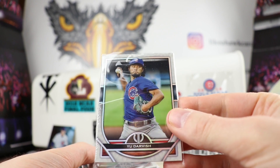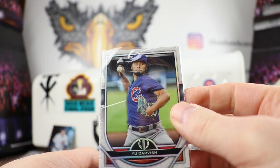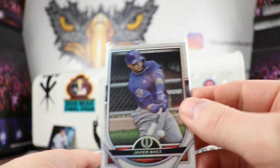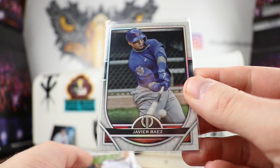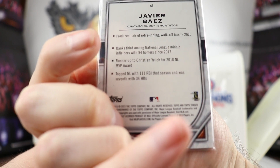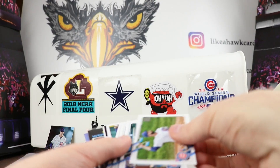The first thing is a Topps Tribute card - look at that, Yu Darvish. Love this - this is the base. Now I know the boxes are $400. I think he did take the plunge and buy one just to say he opened a Tribute. I'd love to open a Tribute box, so we'll have to see if we can do that maybe next year. We got a Javi Baez - again the base, but I love the back of it. It doesn't show stats but shows some cool things about the person.